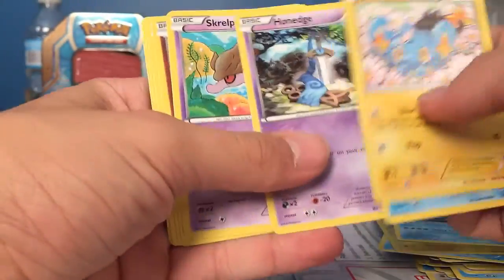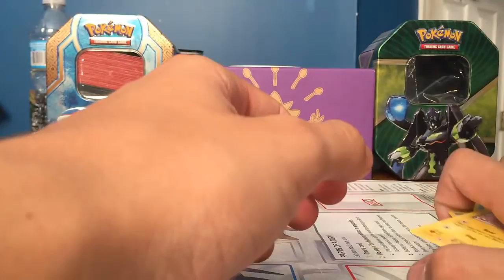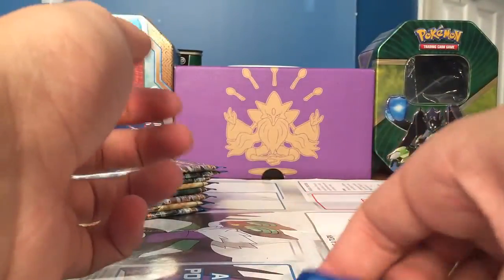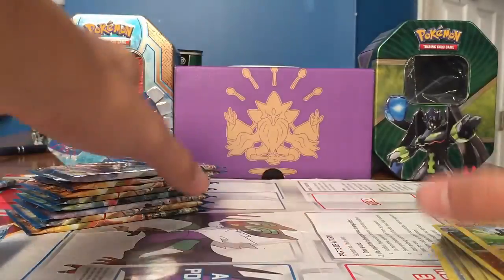We have a Scyther, Ducklett, Honedge, Scraggy, Spritzy, Dunsparce, Dual Blade, Lapras. We have a Garchomp Rare, and our Rare is a Zebstrika.